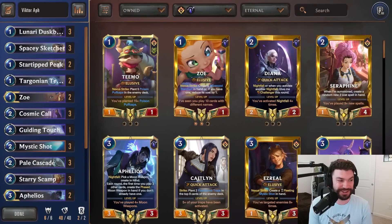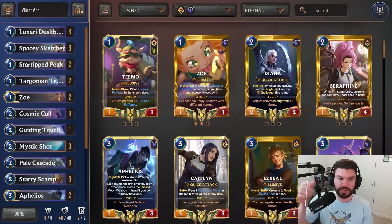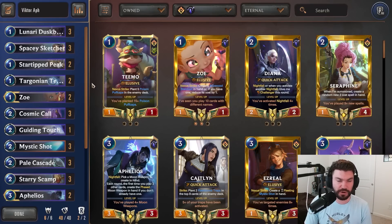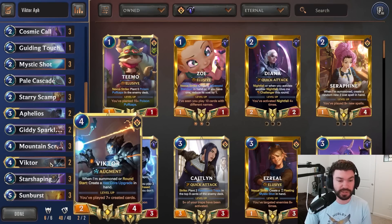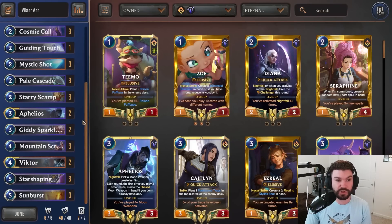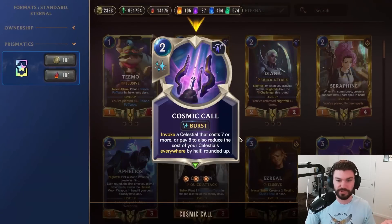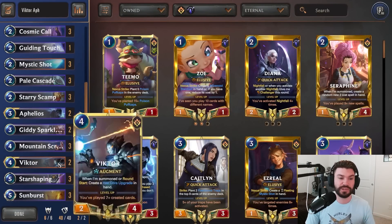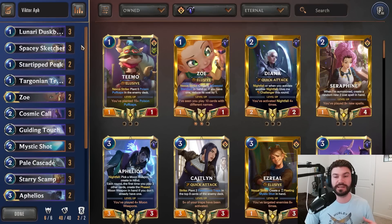Hey guys, what's going on? It's Majin Bay, welcome back to the channel. Today we're going to be talking about some more Cosmic Call type stuff. I've been experimenting with the card and its various archetypes quite a bit. I've been enjoying splashing in Victor, I really like Starry Scamp. Cosmic Call lets you invoke something that costs seven or more, and then all your celestial costs are halved, which is really big. You have discounters in the form of leveled Victor and Mountain Scryer — you can get a cheap Living Legends, fill up your mana, and do all sorts of disgusting stuff.